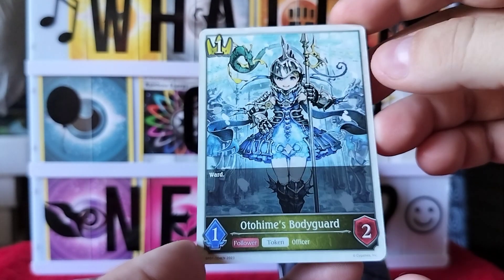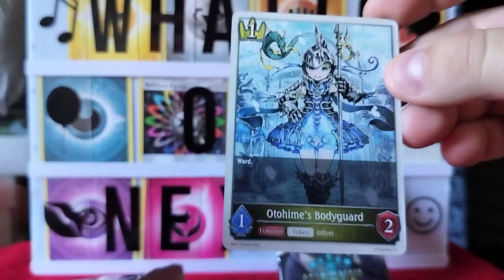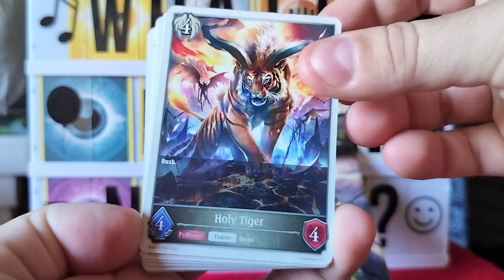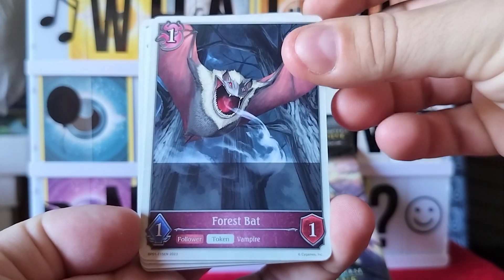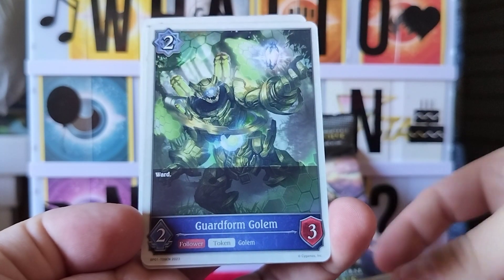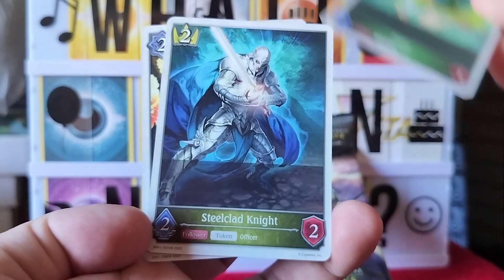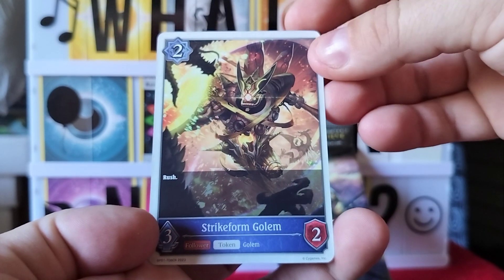And our token — we got a new one! This is definitely not in our collection. Otohime's Bodyguard! Here's what we have so far: Holy Tiger, Holy Falcon, Forest Bat, Mimi, Guard Form Golem, Fairy, Steel Clad Knight, and Strike Form Golem. That's our tokens right now — awesome! Now we just need eight more, let's see if we can get another one.